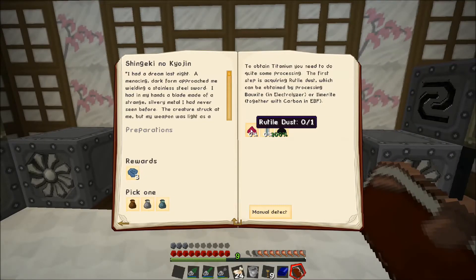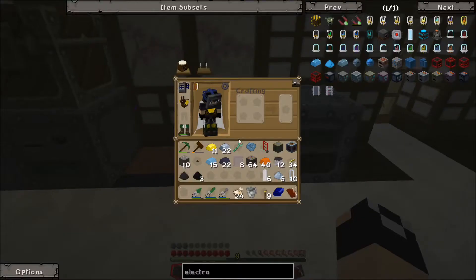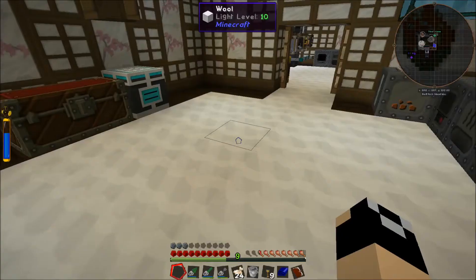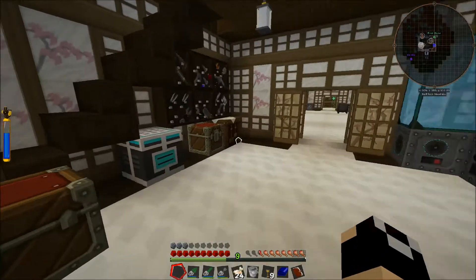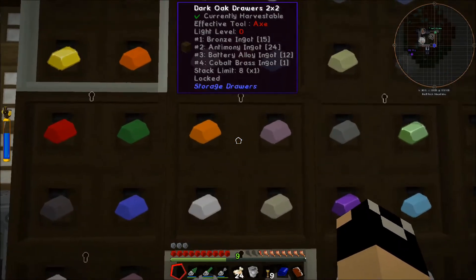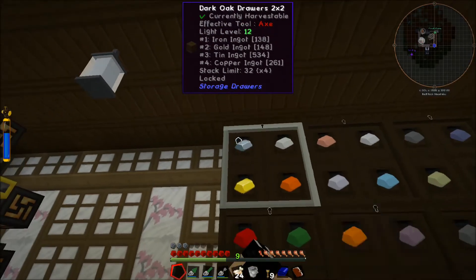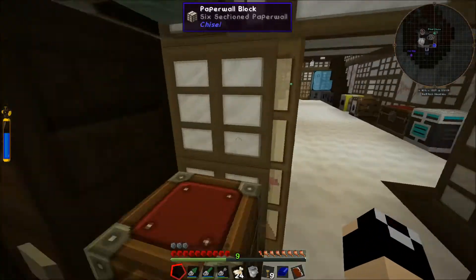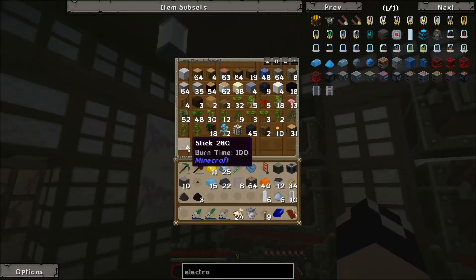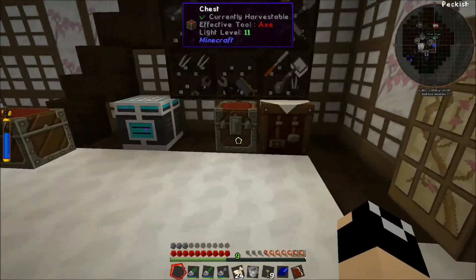For our rutile dust, I've been running these — I thought I already put that in there. That won't macerate, will it? Oh, it has to be smashed with the hammer first — my bad, I'm derping. I've got to make a new hammer because mine broke. We've got the hammer block but I feel like that's kind of slow. Let's go ahead and go with just iron. We've actually got iron on us, so let me grab a stick. We'll get that bauxite hammered down into bauxite dust and then we can start running that through.